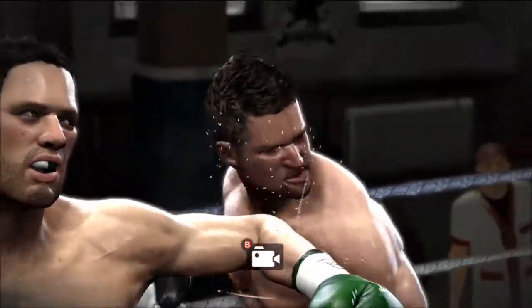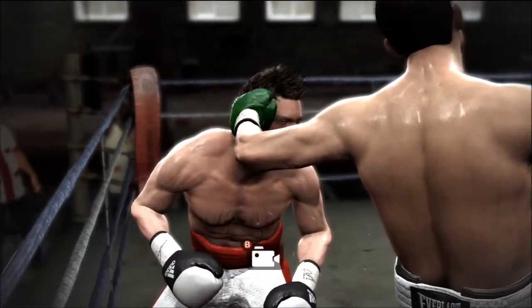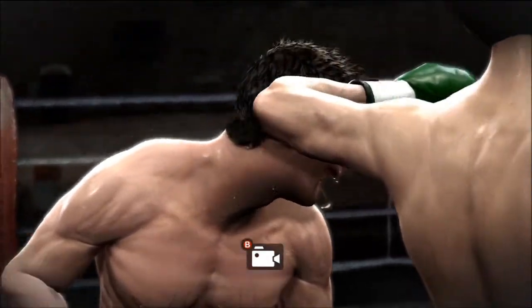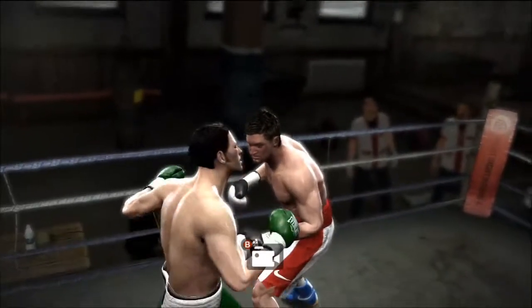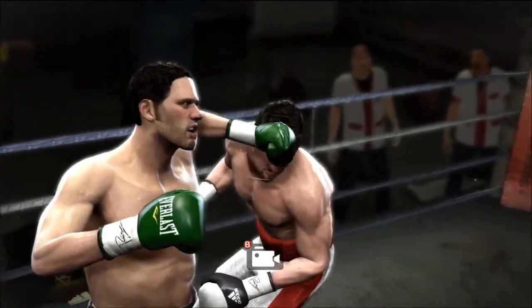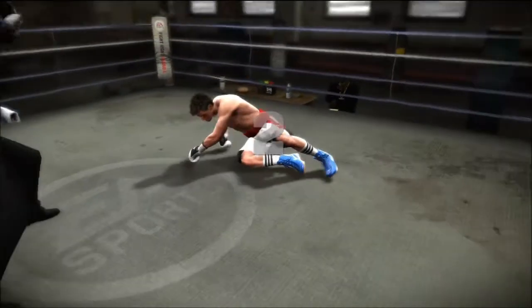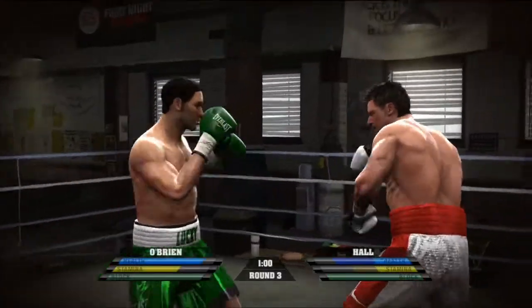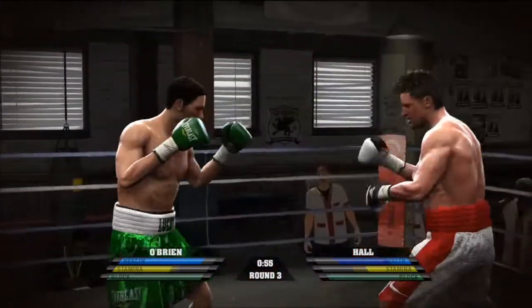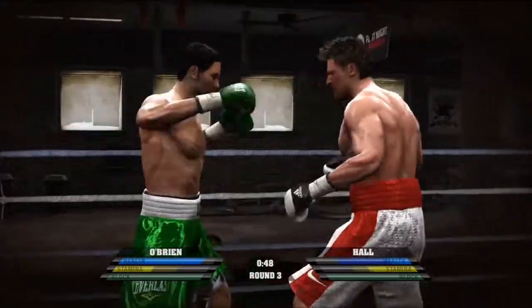I hit him with that haymaker and it sends him right down to the mat — sweet left hook right to the temple. I'll do a couple more replays. Right to the temple — wasn't even one of those cheek shots. Two places you really want to hit somebody in boxing are the temple and the chin, so that is a well-placed punch by O'Brien. Another five count — still not a knockout, but I was expecting more than five.